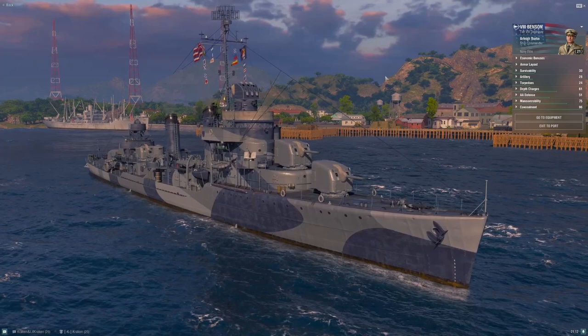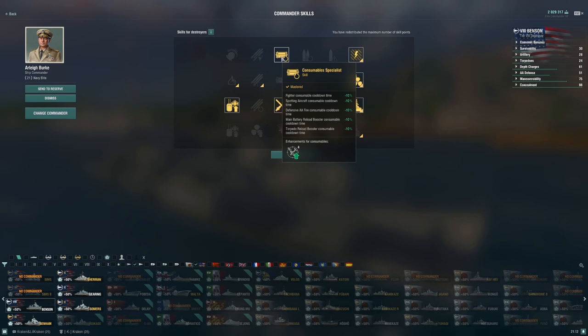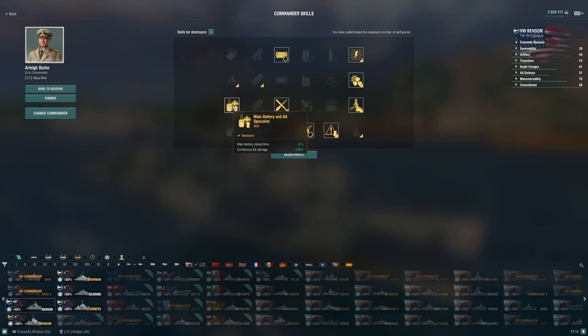For commander skills, the standard build: Preventive Maintenance, Last Stand, Survivability Expert, Concealment, and Adrenaline Rush — that's where I'd spend my first 13 points. I've taken Consumable Specialist for the extra bonus to my Defensive Fire reload so that consumable comes back quicker. I've taken Fearless Brawler mostly for the extra flak, but the main battery reload bonus when I choose to pick a gunfight gets my gun reload down under three seconds on five barrels. I've also taken Main Battery and AA Specialist — that 5% buff drops the reload to about 3.2 seconds, and my AA gets a little better. When Defensive Fire activates, it is your carrier-be-gone button.